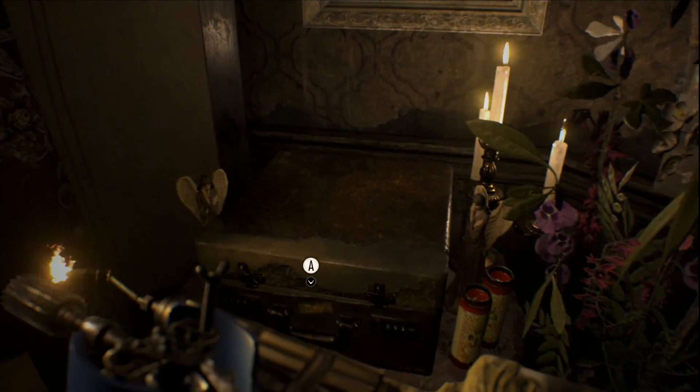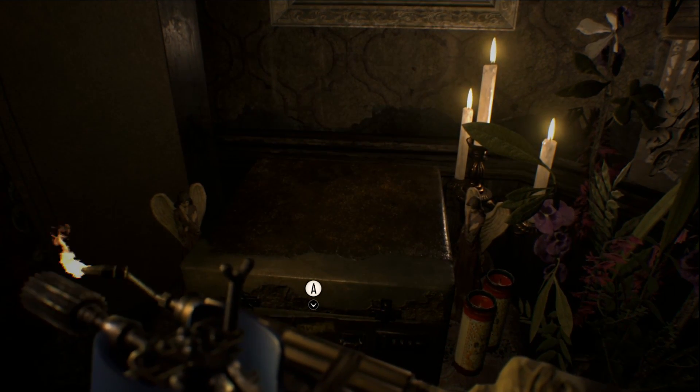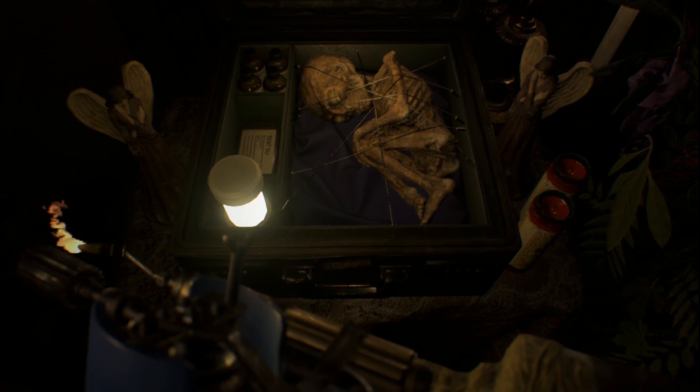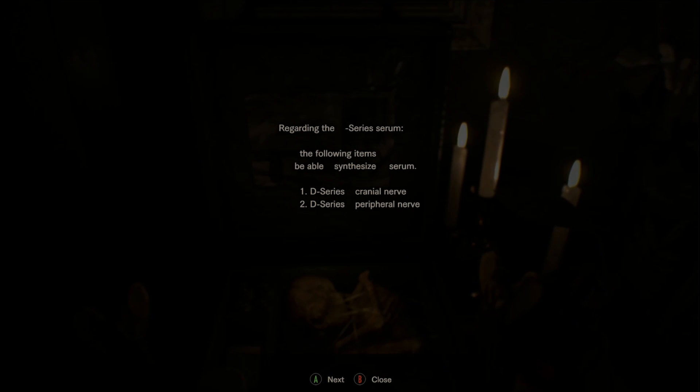Nothing interesting in there. I've got a flamethrower - let's see what's in here. Target acquired. Is that some alien or a baby? Who knows? Regarding the serum - the following items needed to synthesize the serum: D-series cranial nerve and D-series varical nerve.